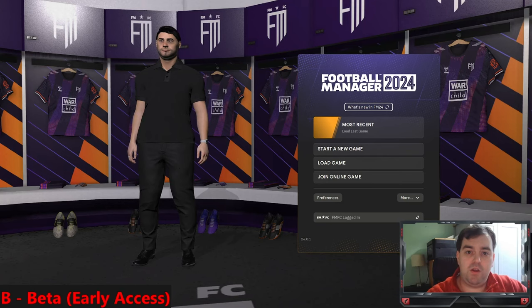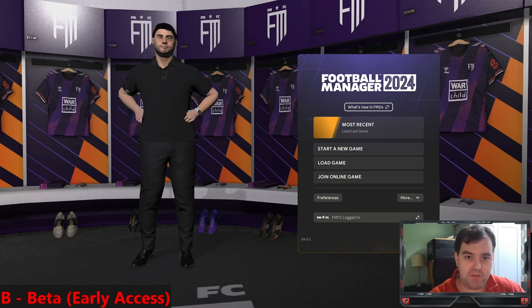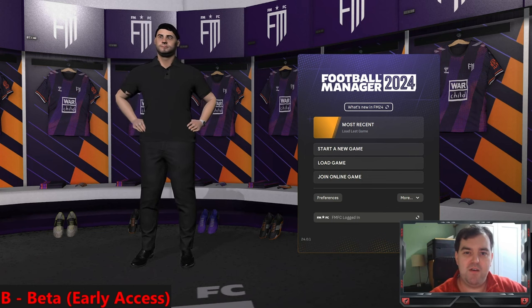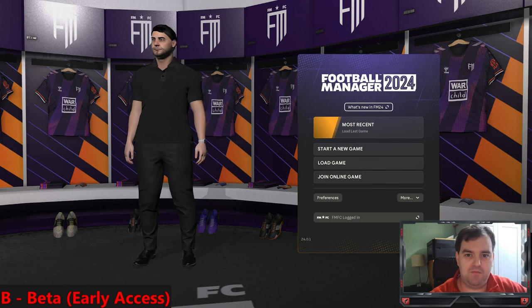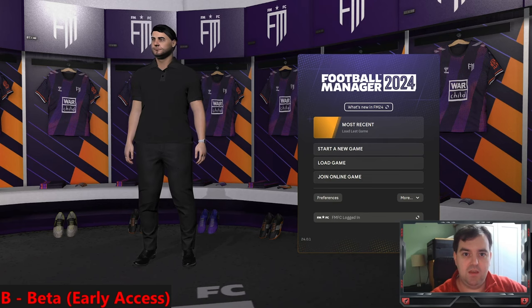B is for Beta. Sports Interactive have asked us to use 'early access' on social media, and I'll be using that as my hashtag. However, the community has always known it as a beta - it's in the bottom left corner. Essentially it's an early version of the game. If you've pre-ordered from a SEGA approved supplier, you can play the game now, in the two weeks prior to the full release date on November 6th.